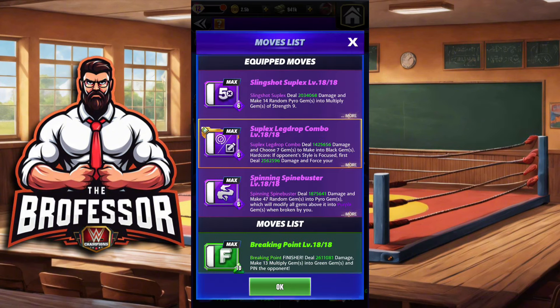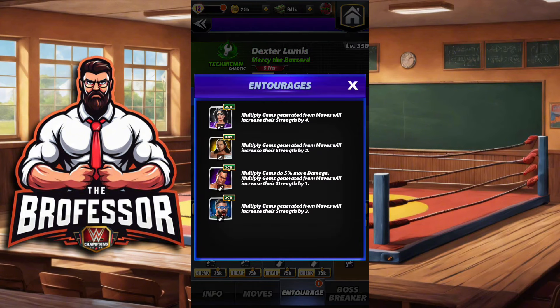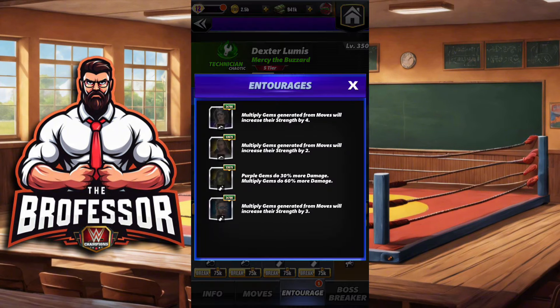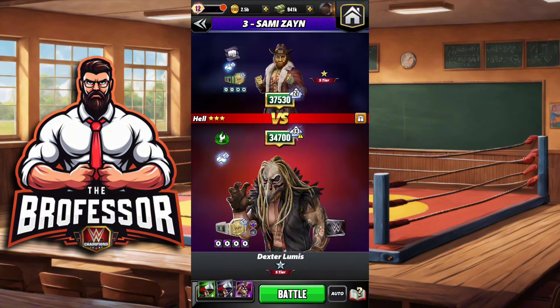Fury 2 is a 100% gem damage strap. We're going to do the Slingshot Suplex — dealing about 2 million damage and making 14 random pyros into multiplies of strength 9. Spinning Spine Buster is going to make 47 random gems into pyros that make purple. Last but not least, the Suplex Leg Drop Combo gives us the choice of seven gems, and if we stay focused we'll get to stun them as well. For the entourage with 99 MP, we'll put all the multiply people on here. We've added Bret Hart — at 30% on gold, he'll have 40% as a trainer coach. Let's take Dexter out on the road.